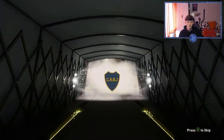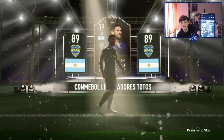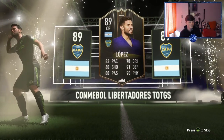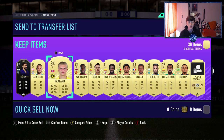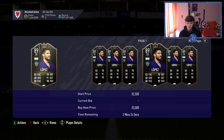On Futbin checking prices — Nanny used to be around 800K. Oh, a walkout! It's a striker, maybe a center back — it's Lopez, 89-rated. He looks decent. Salah is around 545K. Not bad at all. Next pack: 84, 84, 83, and an 89 untradeable — a very good pack. I'll take that.